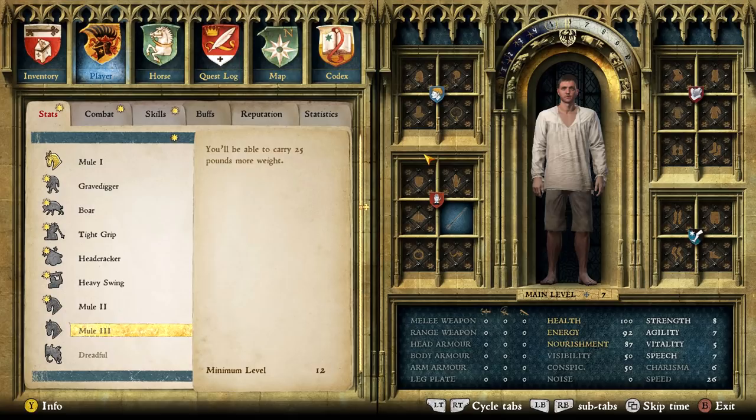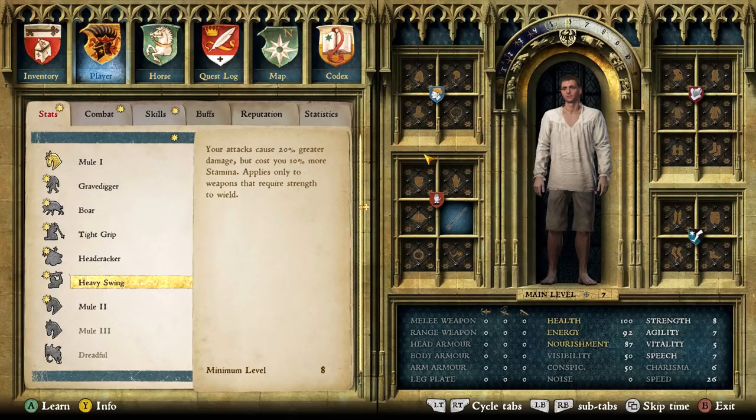Strength went up. Look at all these perks. Mule 2 - carry even more. Your attacks cost 20% greater damage but cost you 10% more stamina. Applies only to weapons that require strength to wield.